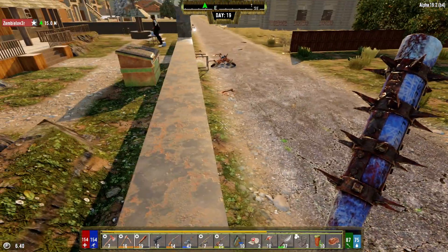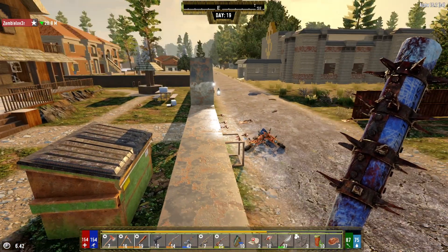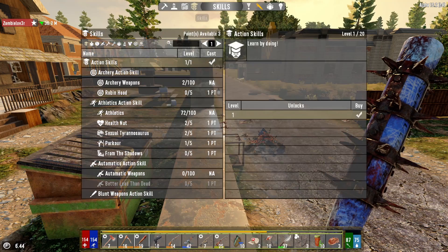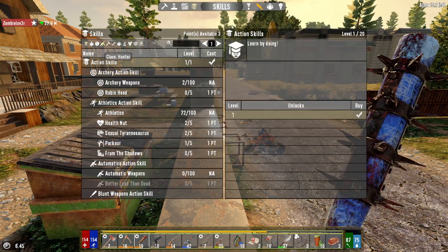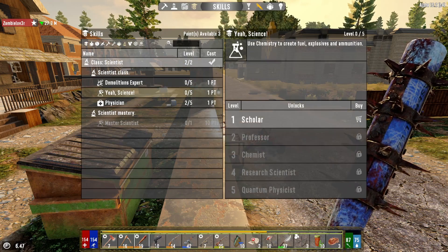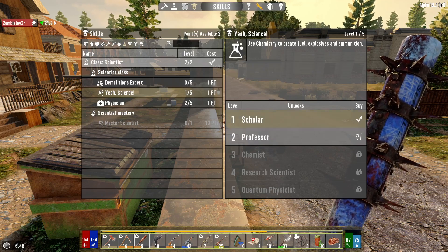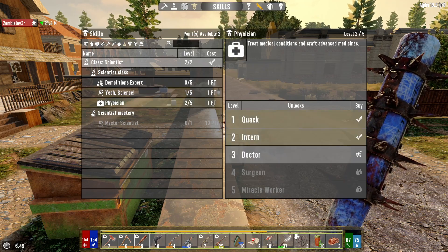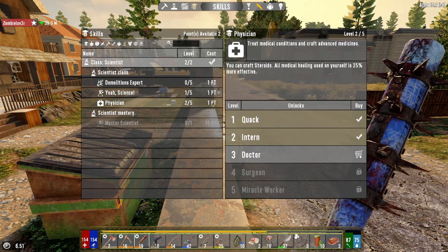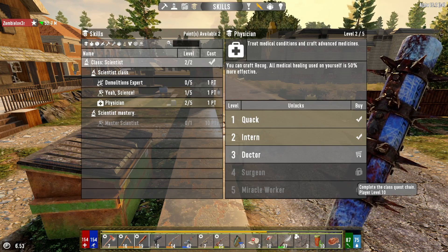It was like a mastiff — that thing was huge. Alright, so we've got our science quest stuff done. Let me go ahead and see what I can learn in that new skill tree. So we want 'yay science' for sure. Scholar — boom. Chemistry station — now I know how to do that. Physician — I've already got two levels of physician. Can craft steroids. The next level would be recog.